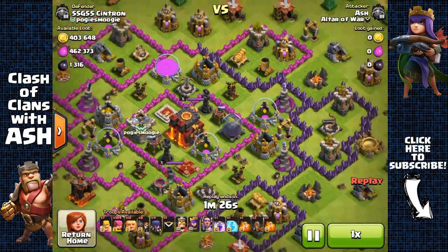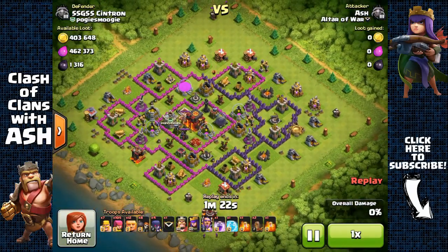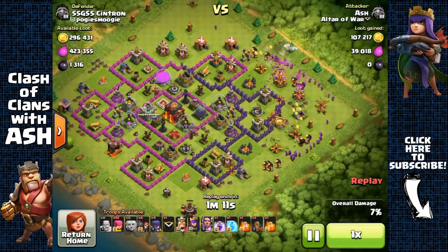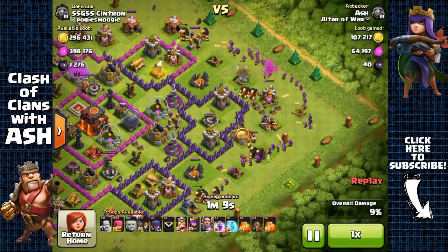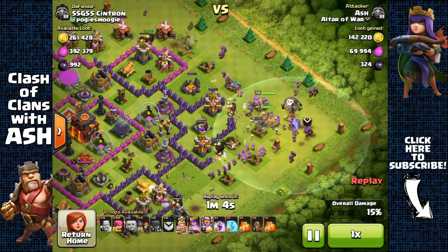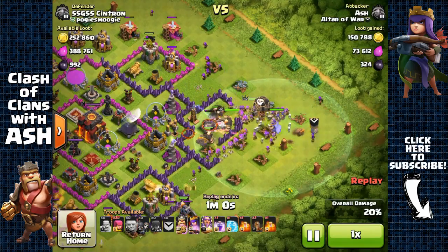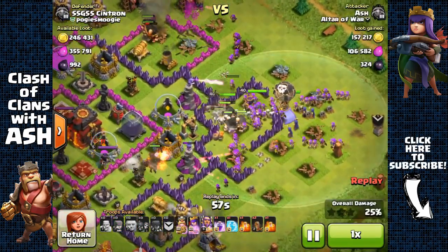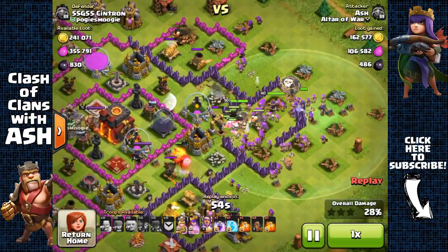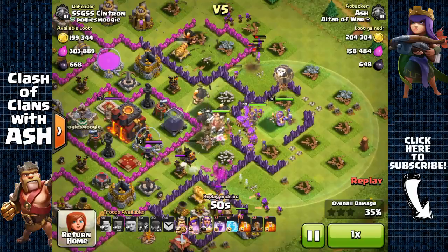Hey guys, it's Ash and welcome to the sixth episode of my Journey to Max Town Hall 11. So how am I doing? Well, I'd say I'm doing pretty good, better than most other Town Hall 11 players who are having a pretty difficult time finding loot. Obviously this was a very lucky find and that's why I'm sharing it — it's going to be over 1 million in total resources with the loot bonus. But these types of bases are almost non-existent; you're going to need a lot of luck finding them.